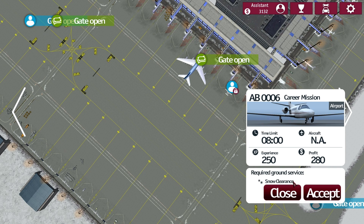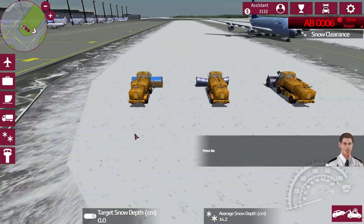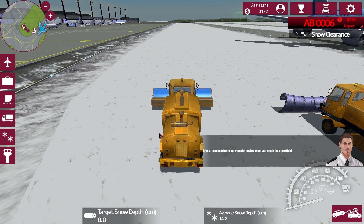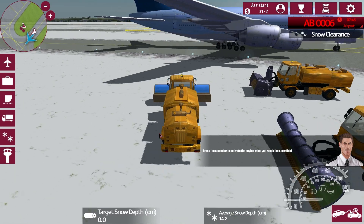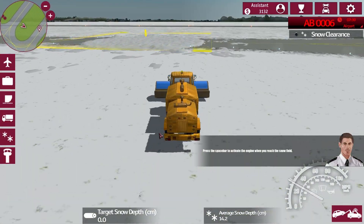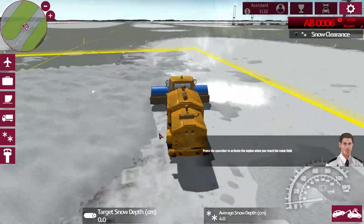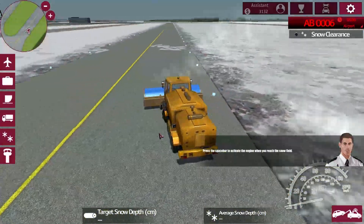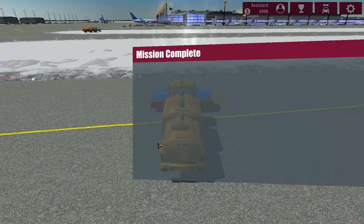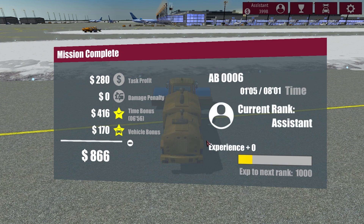Snow clearance — we have eight minutes for that. The plane is in our way. There is the snow mask we have to remove. Press spacebar to activate the engine when you reach the snow field. That's it? Really? It just disappeared — I thought it would be working for a few minutes. So you just have to do a certain percentage and then it disappears. That somewhat surprises me.